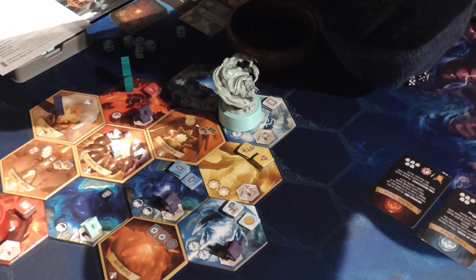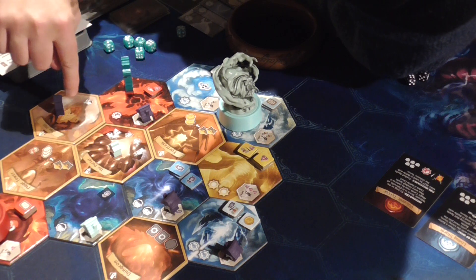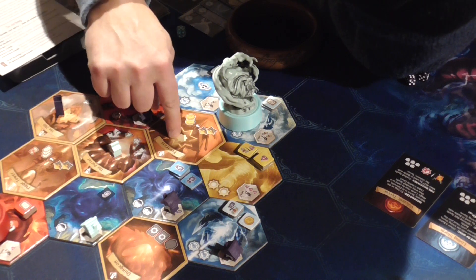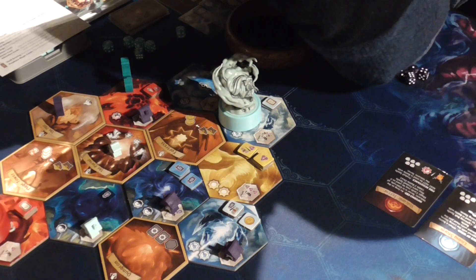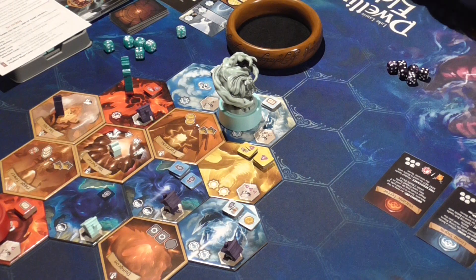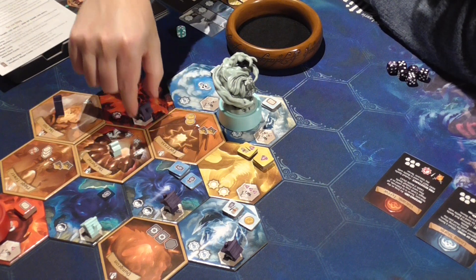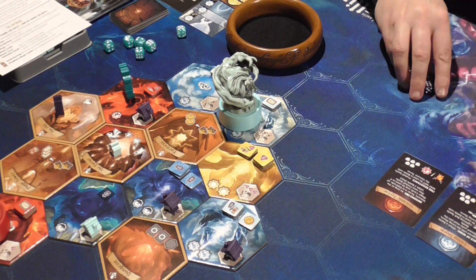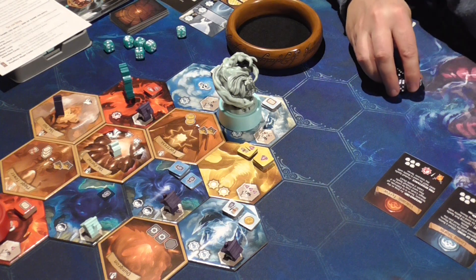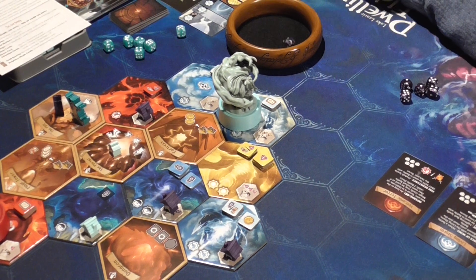Because it's next to one, two, three, I get six more victory points. You get two for every ruin that the dwelling is built adjacent to at the time of building it. So that was quite a good one and worked out quite well.